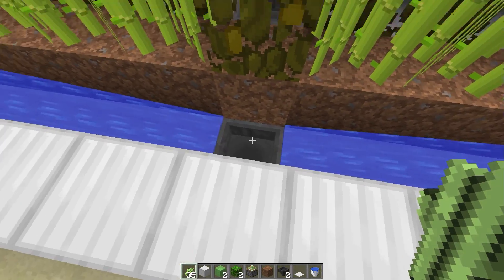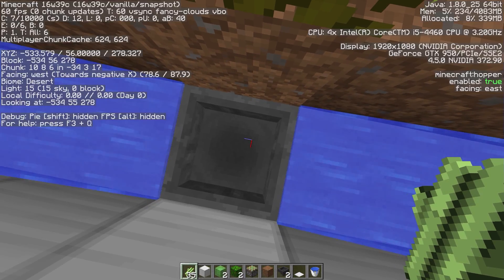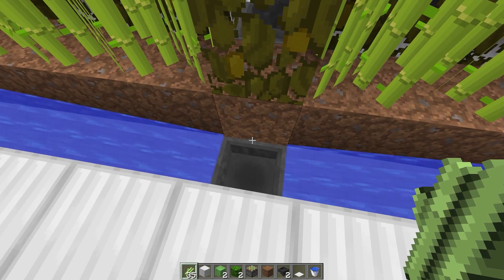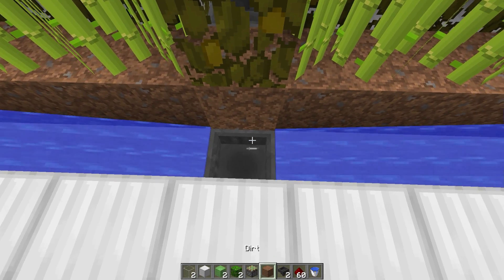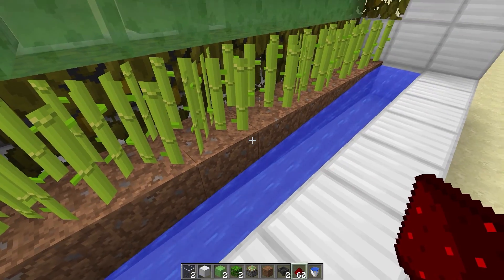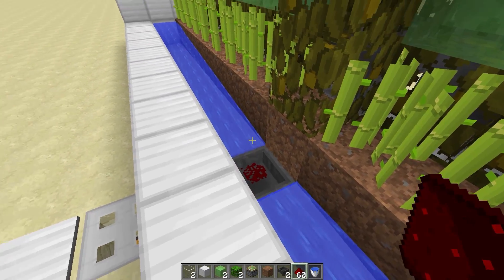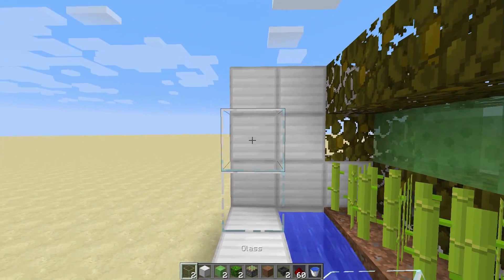If you choose to go eight wide you're not going to have any water in the middle, and depending on how much you light it you can get a block-light problem. Here's a little trick: just go ahead and throw a redstone dust on there so mobs can't spawn. Your items will still be able to go on that because of how small the hitbox is, and it will not cause any loss on the farm.